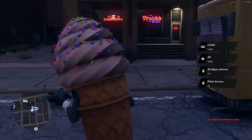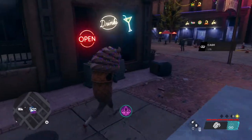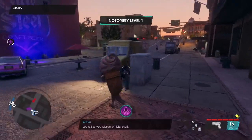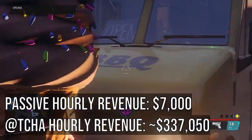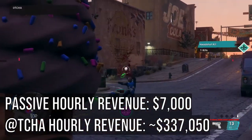For Atcha, you don't need to travel much so all the loot will be right next to the side hustle node when you are done. In three rounds of Atcha, which took me about six minutes, I made $33,705. My current hourly revenue in the game is $7,000, which means in the same time I'm earning my hourly revenue, I'm earning $337,050 just by doing Atcha.